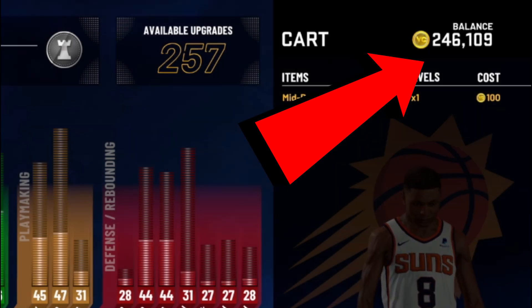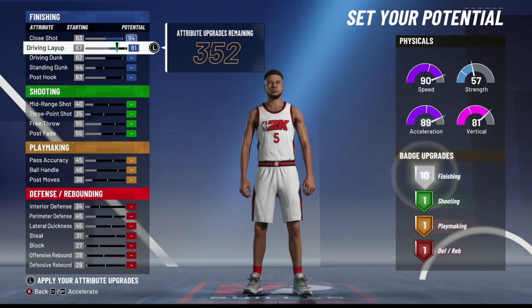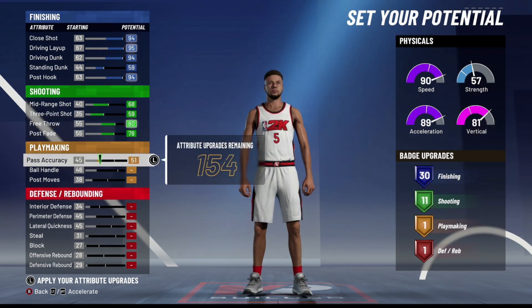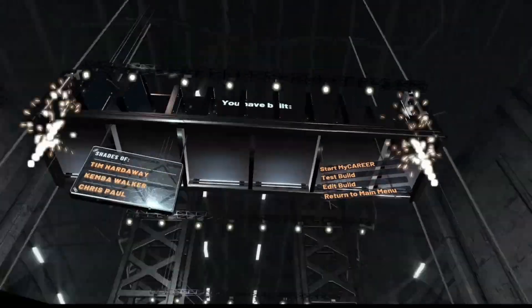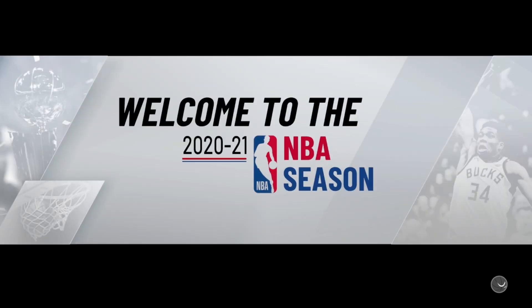I'm gonna get right into the video. With this VC glitch I'm going to show you guys how to do this without the mod pack — it's still extremely effective. Before you know it you'll have 10K, 20K, even 30K VC or more depending on how much you grind. Step number one: you want to make a brand new player, but make the player extremely bad — as short as possible, lowest wingspan, lowest weight, and make the badge spread extremely bad. This will allow you to get the most VC possible.